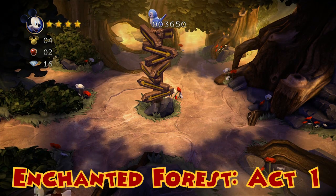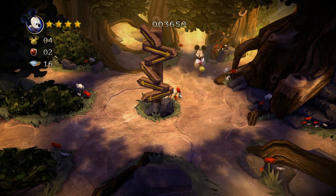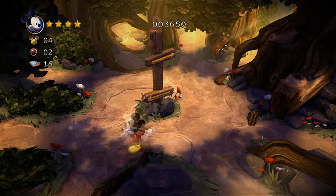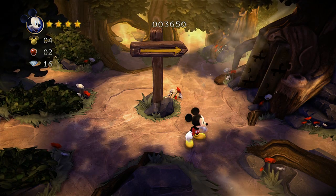The first one: Enchanted Forest Act One. You'll come to this part where there's a sign in the center, and every time you run a different direction the sign changes and a direction disappears off of it. Process of elimination — you need to run through all of them, and then eventually a door will pop open.